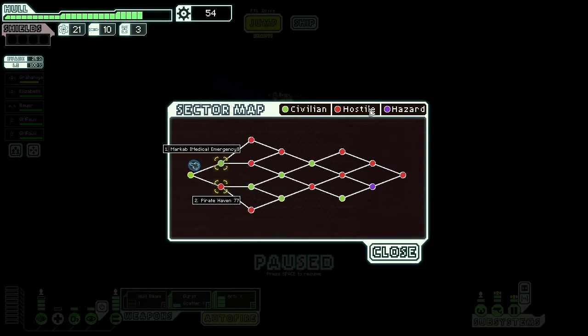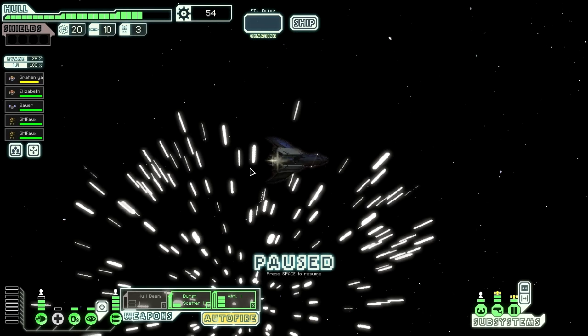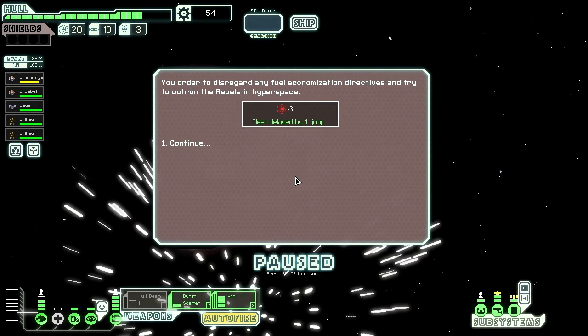Exit to next sector. Pirate Haven 77 or mark app where there's a medical emergency. Let's go to Pirate Haven 77. We can improve the engines to spend a little fuel in full speed to the next sector, which I believe slows down the rebels slightly. Let's do that.